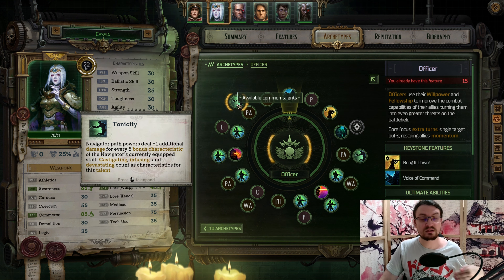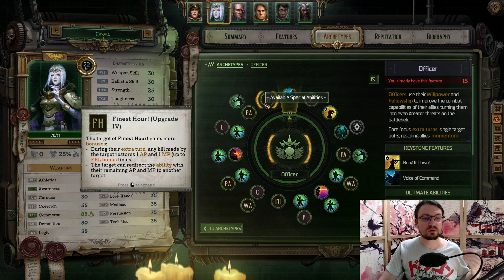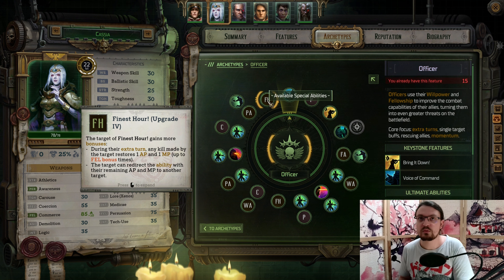Next, we pick up Commerce and again Perception. And lastly, Tonicity — the Navigator deals additional damage every 5 characteristic bonus of the currently equipped Staff. When we look at our Staff, we have plus 10 Willpower and plus 5 Perception, giving 3 additional damage. For our last ability, it's the next Finest Hour upgrade — the fourth one. Any kill during the extra turn restores 1 AP and 1 MP for the target, based on our Fellowship bonus, which is currently 5. So we can restore for 5 kills, 5 AP and 5 MP. You can also direct this ability to another target, so if you do not have any enemies around you, you can redirect those AP and MP to another ally.